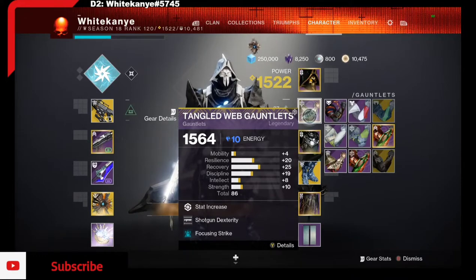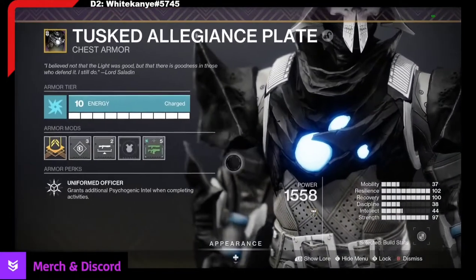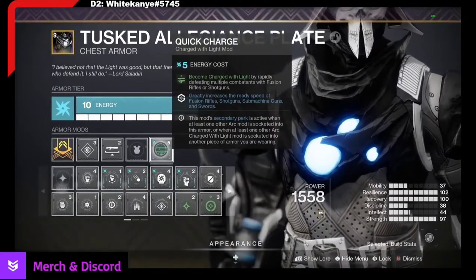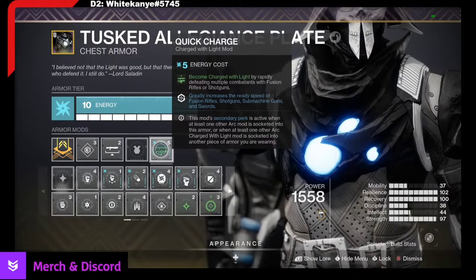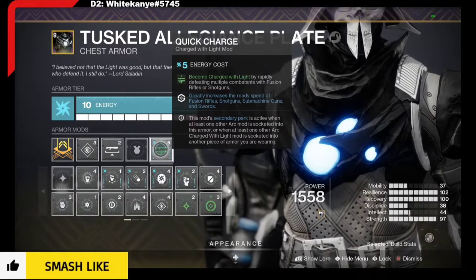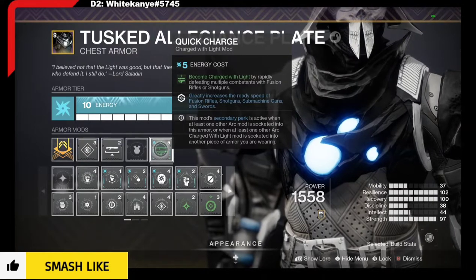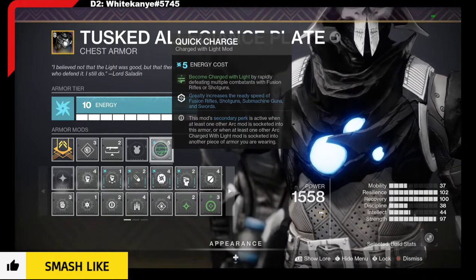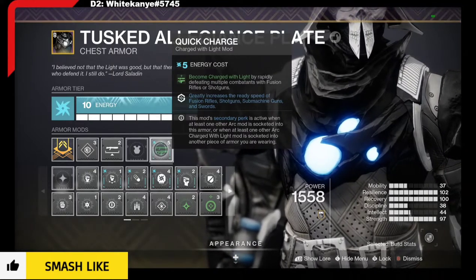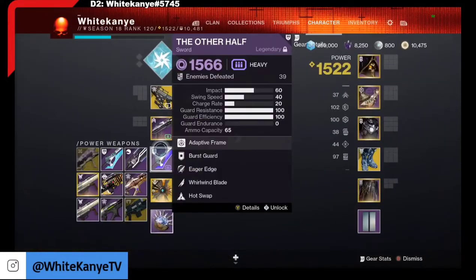I went with dual Shotgun Targeting because I really wanted to lean all into the shotgun build and see what I could do with it. I do enjoy it. I'm using Shotgun Dexterity — you always want to be able to pull that shotgun out really fast. Make sure you guys are rocking this. The second perk is what you're really looking for: greatly increases the ready speed of fusion rifles, shotguns, submachine guns, and swords — and it actually includes sidearms in there as well, even though it doesn't say it.